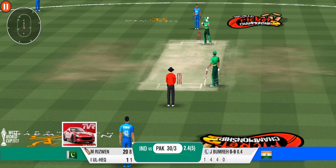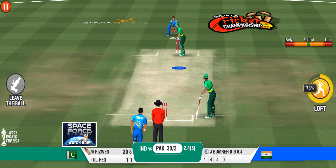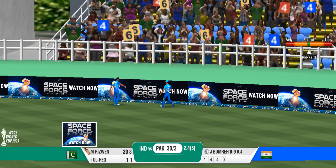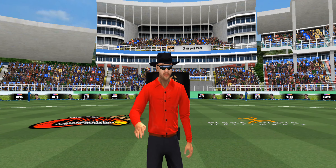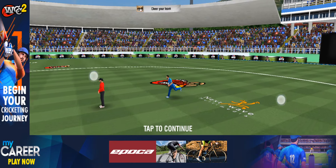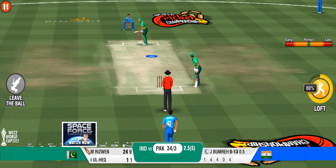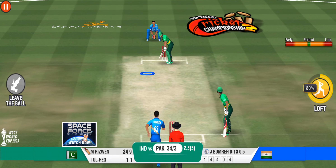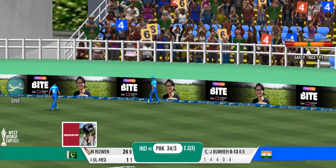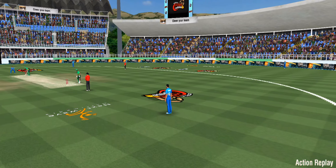A perfect delivery — it has deceived the batsman completely. Another fall. The bowler has used all the weapons in his armory but nothing is working. Four more runs to end the over — that was an expensive over. The bowler is not so impressed with the performance.